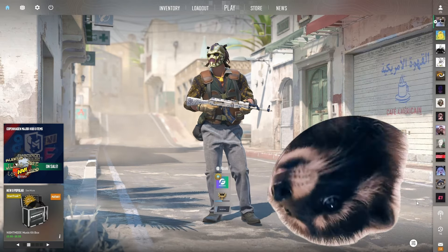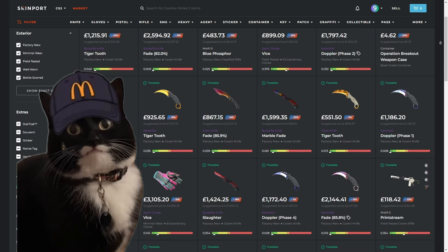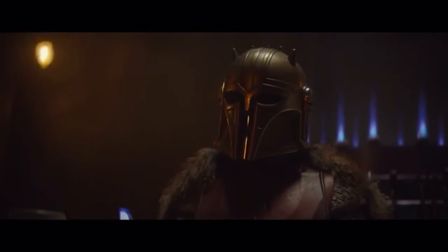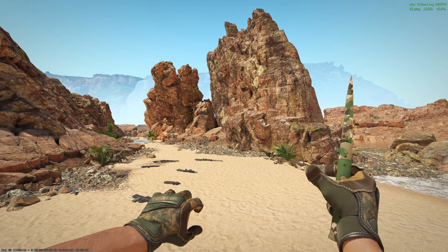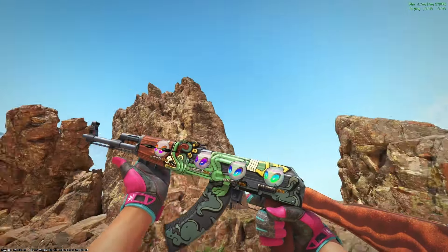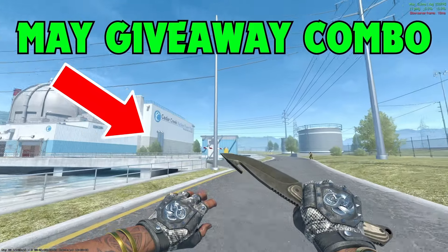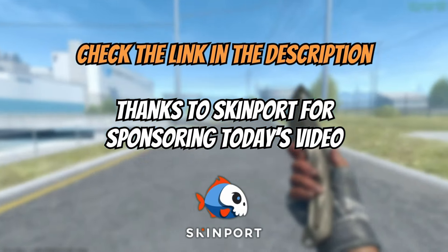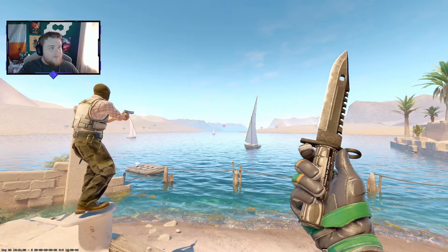If you want the best place to buy and sell your CS2 skins, look no further than today's sponsor Skinport. Skinport offers users a fast, smooth, easy, and secure experience for buying and selling Counter-Strike skins, with items being much cheaper compared to buying on the Steam community market. There are no buying fees, selling fees range between 2–12%, and there are over 1 million skins available at any time. It's the perfect place to start building your loadout, and they're the reason we can keep running giveaways. Check out Skinport using the links in the description or pinned comment.